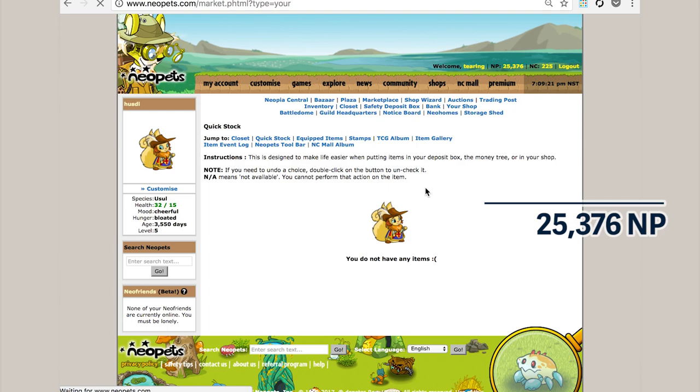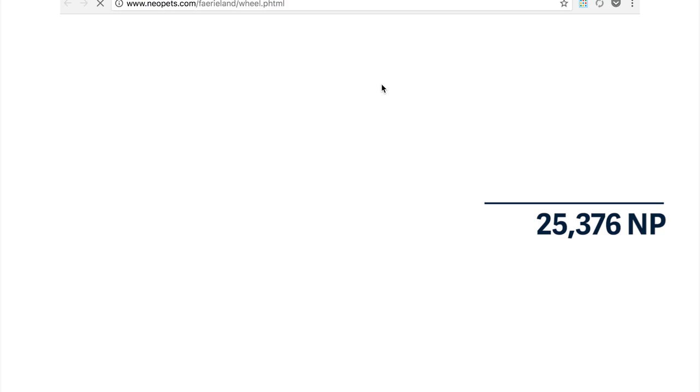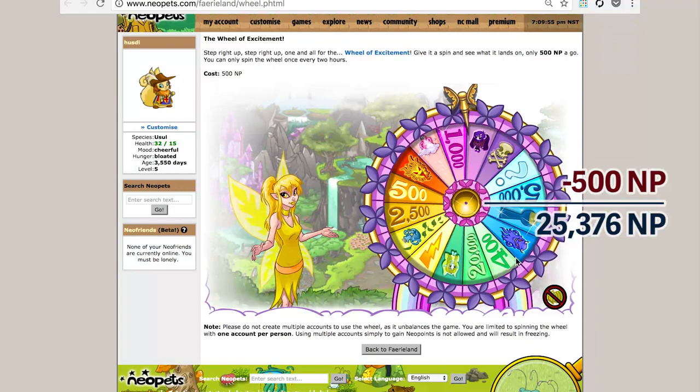It might be a little boring or tedious to handle an item as soon as you get it, but I find it's the most efficient way to keep the amount of useless items in your inventory at a minimum. I'm still trying to get the Wheel of Excitement avatar, so I decided to spend a little bit here just because there's a chance I might get out ahead. I don't, but it was worth the shot.